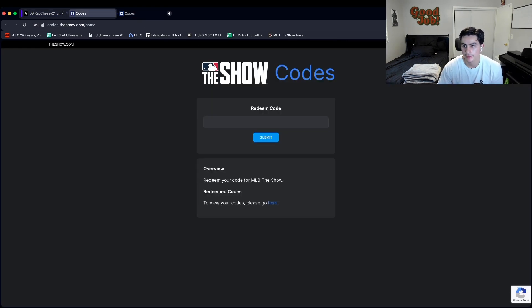You have to do one at a time — you can't paste both codes together, it'll give you an error. Submit one at a time. Also make sure you link your account — PlayStation, Xbox, Switch, whatever you're playing on — or it won't get claimed.